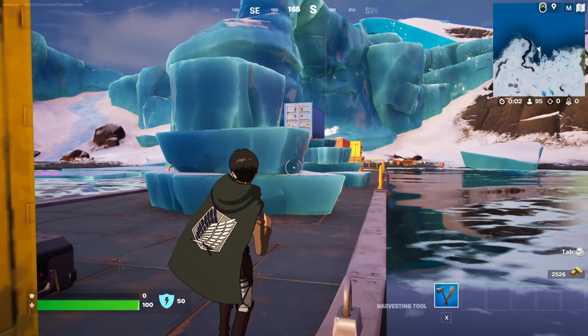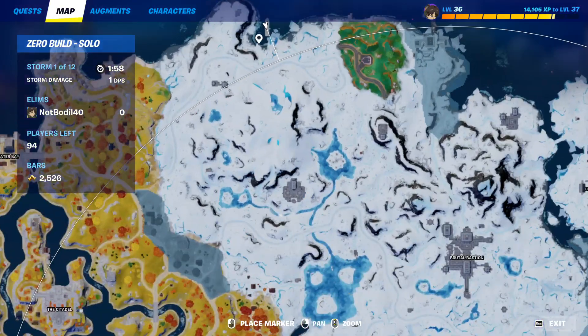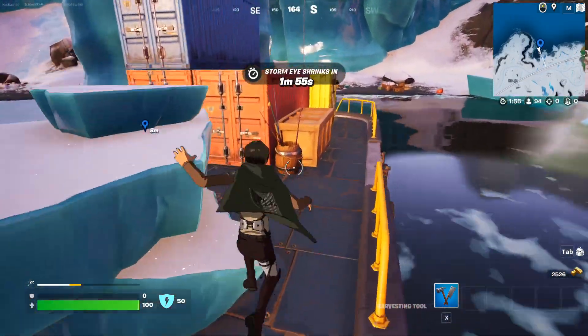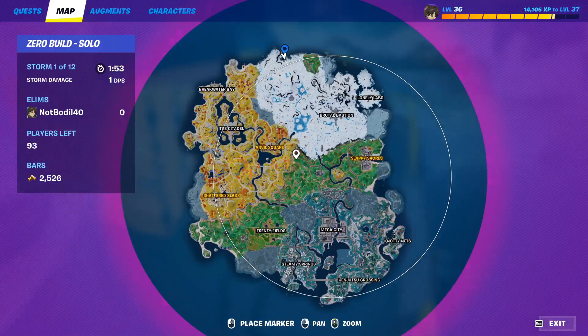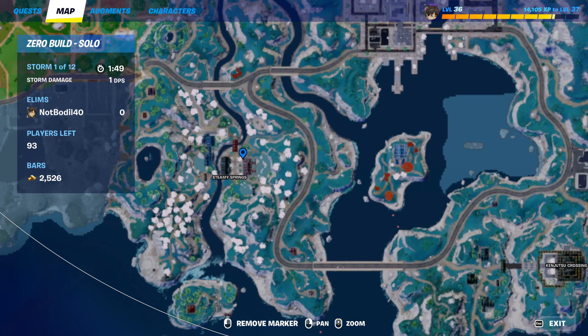It should be an easy quest to do — the location is just a little bit tricky, as you guys can see. All you gotta do is come over here and emote and it will complete the quest for you. If you guys want to know the next locations: you have emote in a hot spring, obviously right here at Steamy Springs, you can emote there.